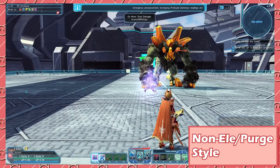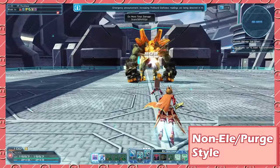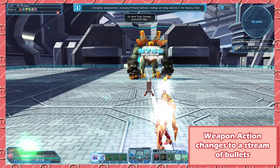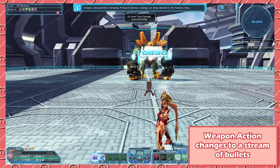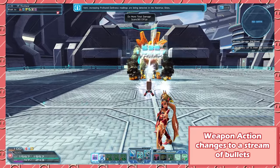And finally, we have the non-element style. This is achieved by hitting the weapon action twice in a row. As a result, you'll explode and lose your current style temporarily. You'll want to avoid entering purge style as much as possible, as the uses of the style are actually pretty niche.